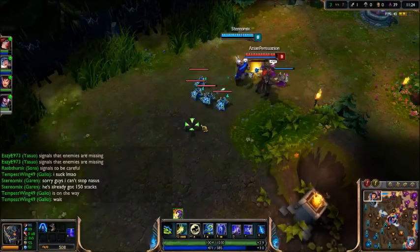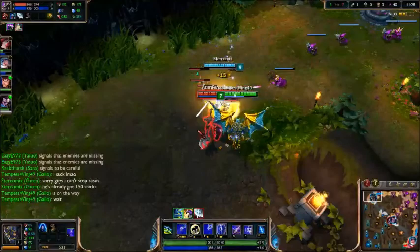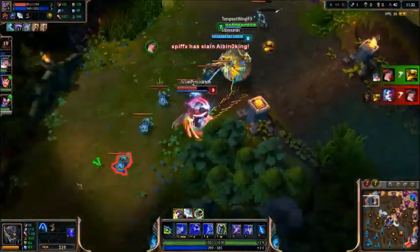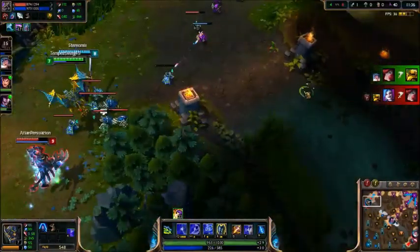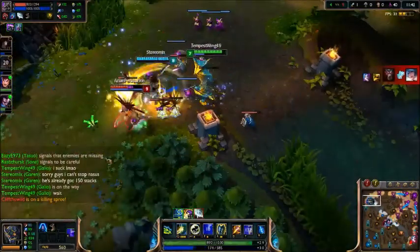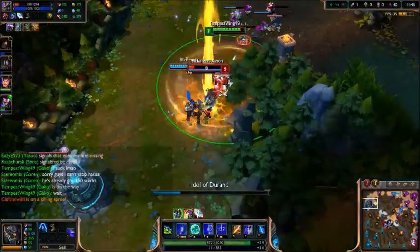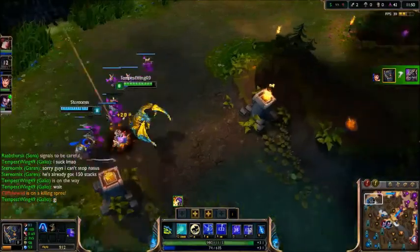Here's another successful gank from Galio Jungle. Nasus overcommits to farming, I get the speed up and the slow on him. He gets away, but I sit in the bush and he comes back in — what an idiot. This basically guarantees his demise. I taunt him in and get him with a quick Q before Garen can KS my hard work. Yasuo then thought it was a great idea to try to get my turret while I'm standing right there, and I was able to burst him down.